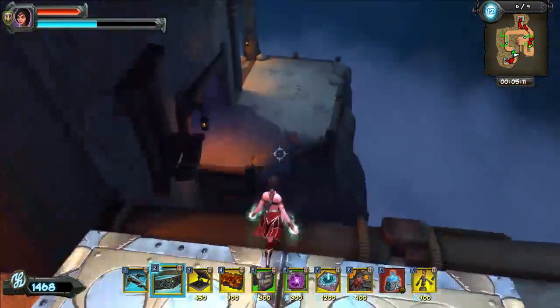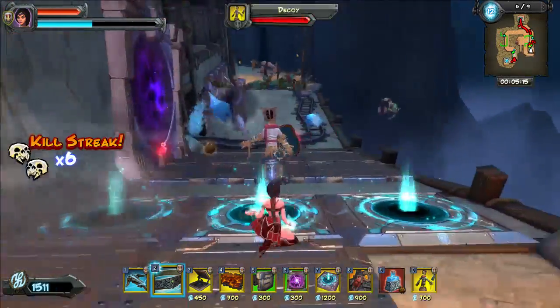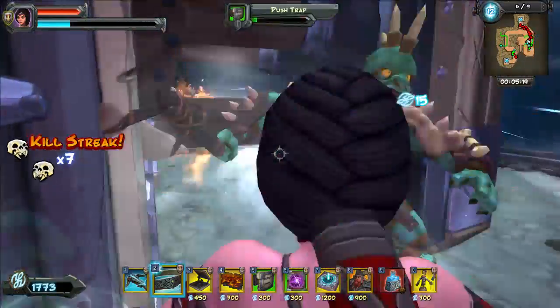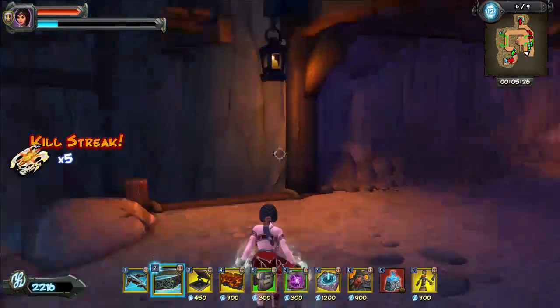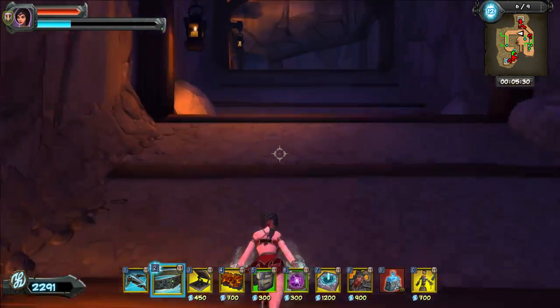Down you go! Now, I did take one bad trap, and that is the brimstone. There are no kobolds in this level — you don't really need brimstone. The problem with it is it kills the water elementals, and then they become puddles, and then you get big elementals which you can't really deal with with this setup. So take something other than brimstone.